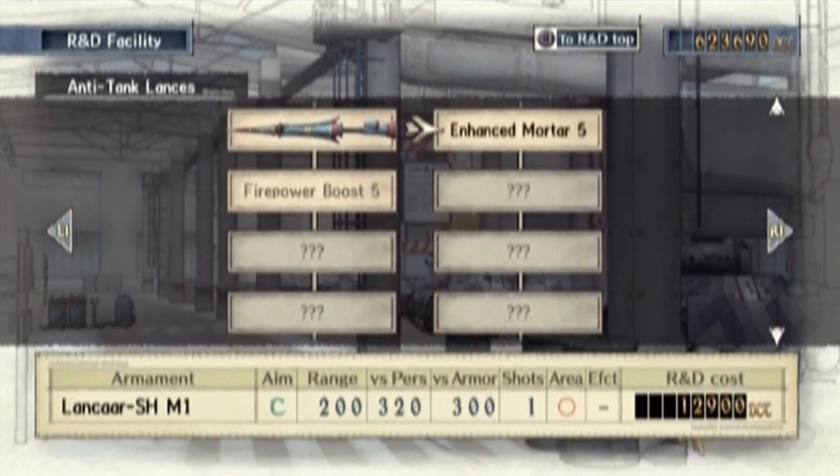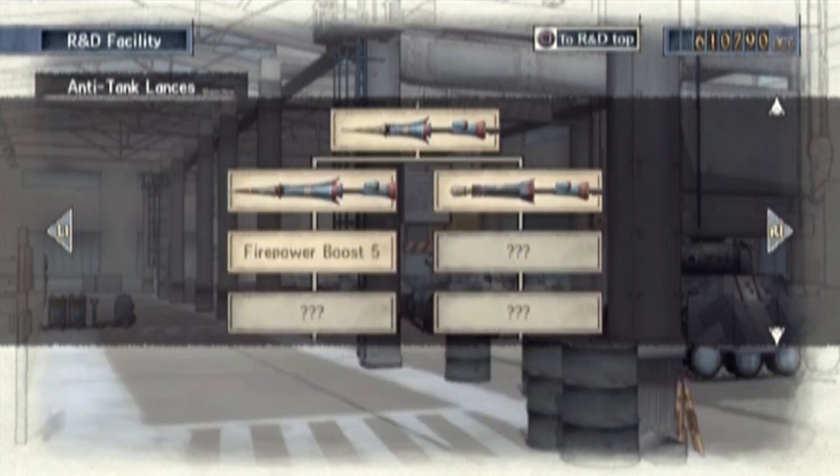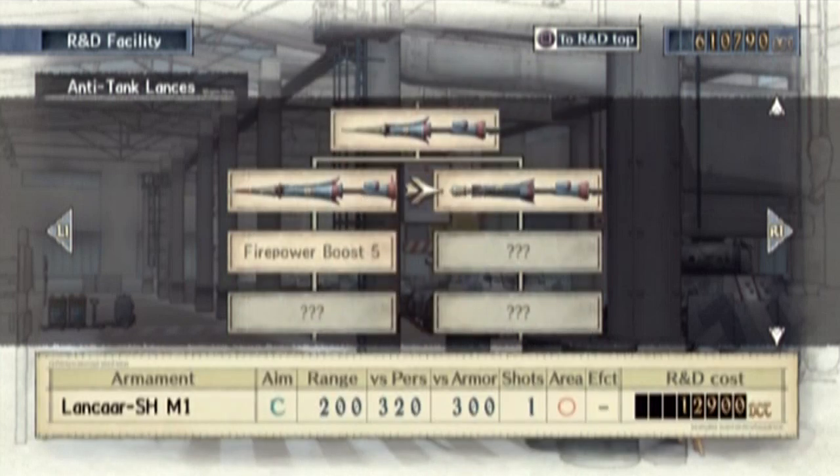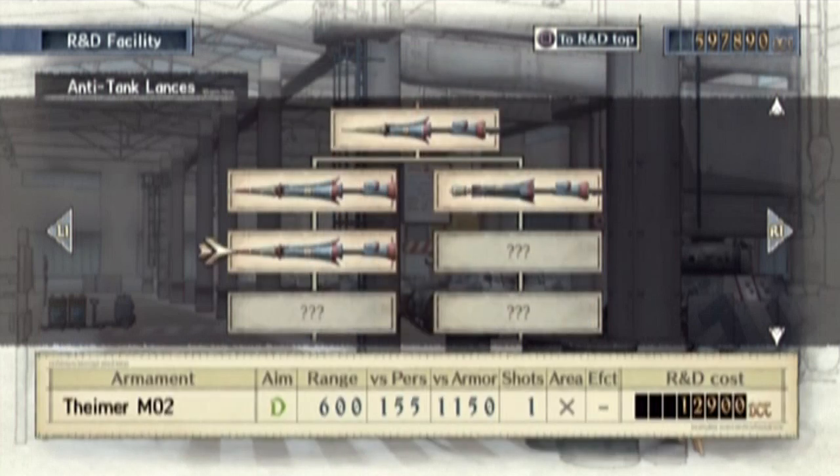Anti-tank lances. Here we go! This is the alternate version of the lance — an enhanced mortar. For a regular lance you've got 150 versus person, but with this you have 320. This is basically an infantry tank mortar. If you want to use your lancers for killing infantry, you can do that. I think that's pretty cool. They actually give you two different types of lances. I mostly stick to the anti-tank stuff, but occasionally I might give one of the lancers a mortar, just to have some variety.